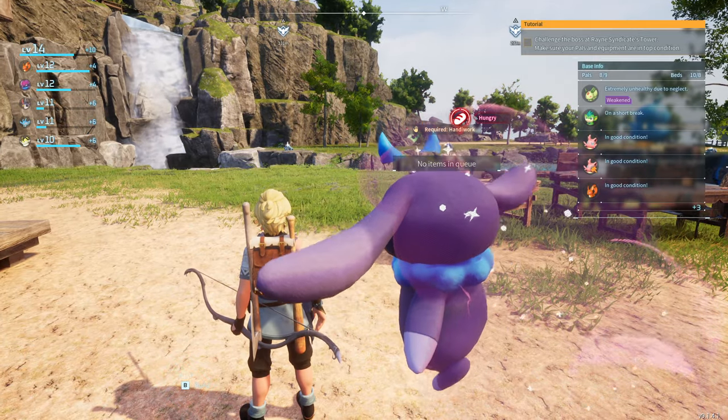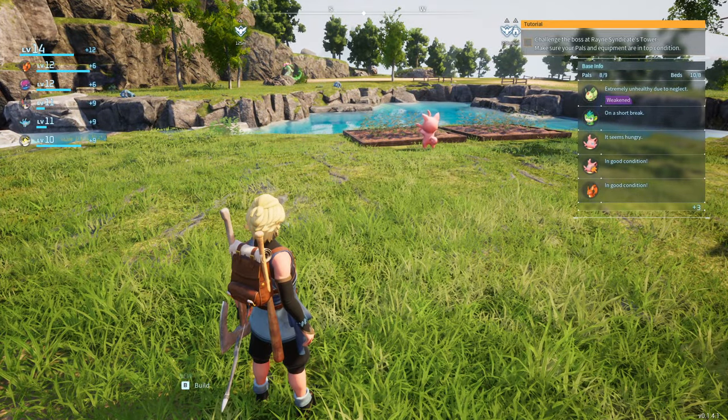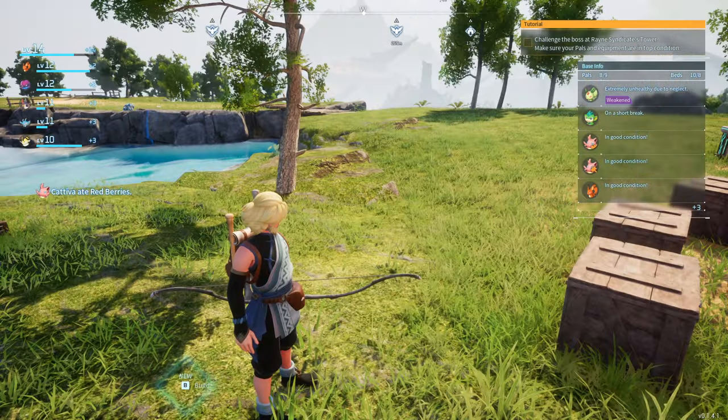Hey everyone, I'm just going to do a quick video on how to assign your pals. This becomes an issue as you have more and more workstations, like the farms here, mining, lumberjack, and all that stuff.